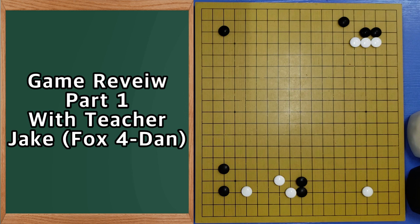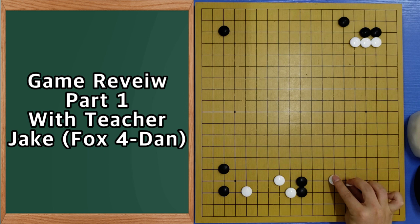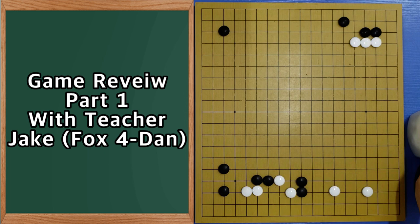And steal the base. There are always two choices: one is just jump and let him take the base, and then you can play softly — this is the first one, just peaceful, share. And another one is like what you did, because you can steal the base. And how black can do that — black also has a tesuji, something like this, and try to block the center.